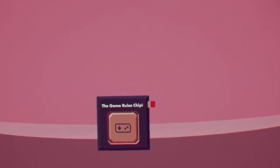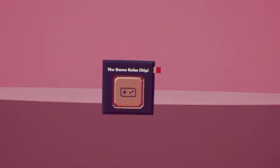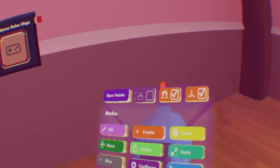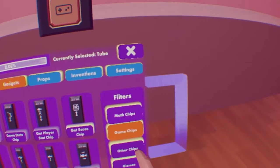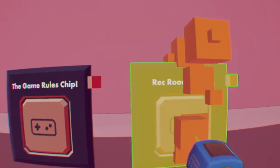Hello, this is Kitties, and today we're going to learn how to use the Game Rules Chips. First, we're going to need your Maker Pen, so pull that out. From there, look at your menu, hit Open Pallet, hit Gadgets, make sure it's on Game, and hit Game Rules. Then press the trigger to spawn it in. And now you have the Game Rules Chip.